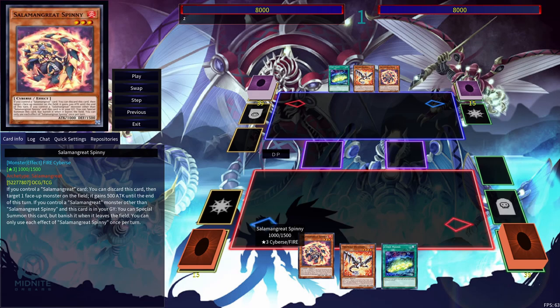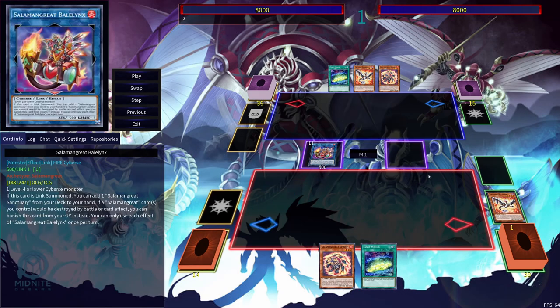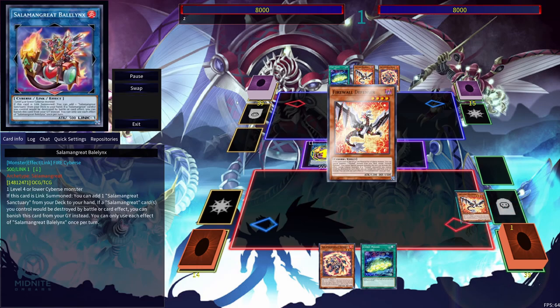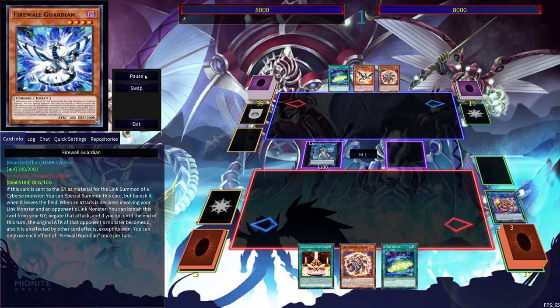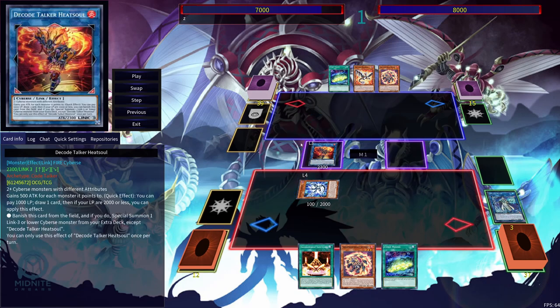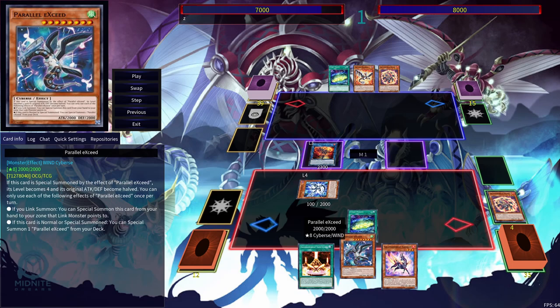The first real combo I want to show you guys is using Salamangreat Spinny, Firewall Defensor, and Signet Mining. We're going to get started by normal summoning Firewall Defensor. Firewall Defensor is great because it makes it super easy to link climb in this deck. So here we're going to search out the Sanctuary and then get Firewall Guardian. You can see that they bring either another Firewall monster out or itself out, and then Splash Mage here in order to bring out the Firewall. And then from here we can go into Decode Talker Heat Soul — pretty easy. We get a free draw, and depending on what you draw, it'll change up the combo.